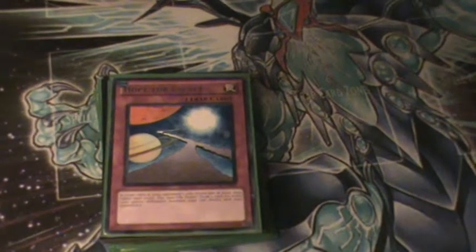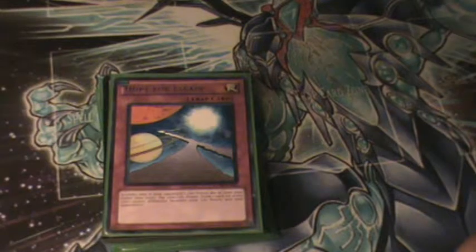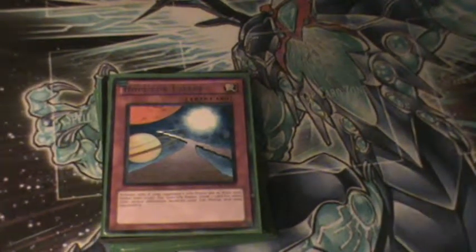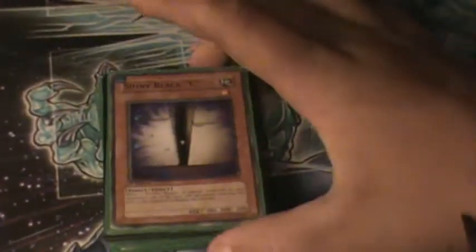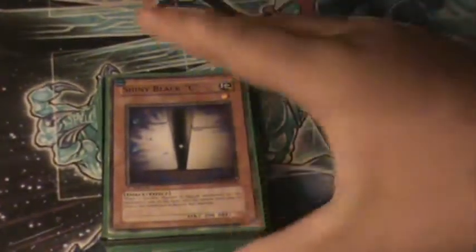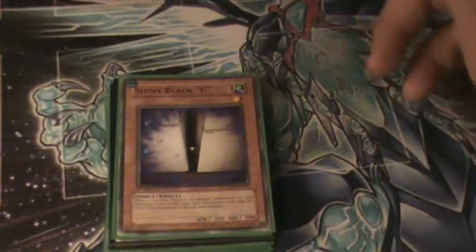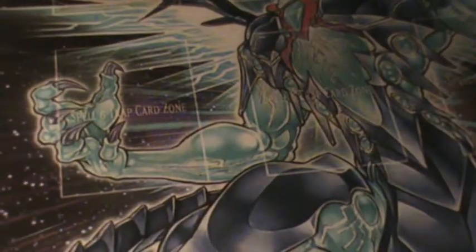This next card has to be in your side deck at the beginning of each round — then after the first match you decide if you want to put it in. Shining Black C'htral: take him out of your graveyard and banish your opponent's synchro summoned monsters out of their graveyard. It's all mega strong. That's my side deck.